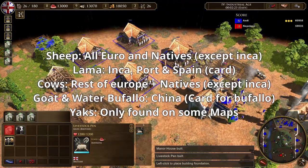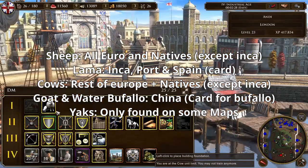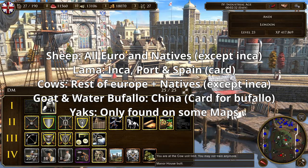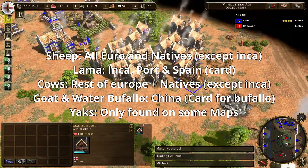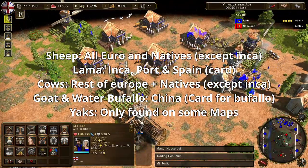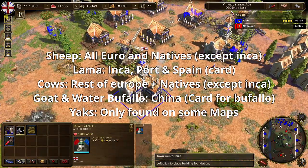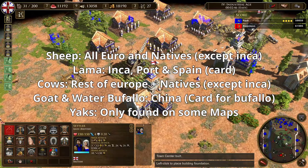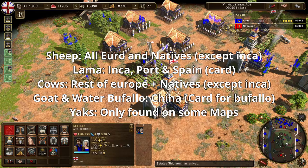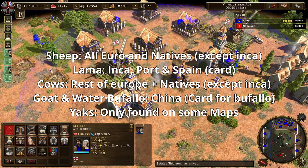All European and native civilizations except the Inca can train sheep. Spain and Portugal have access to llamas with a cart, and Incas have access to llamas right from the start. All other European civilizations and the Haudenosaunee have access to cows with a cart. India can produce sacred cows in the sacred field. Japan itself can't produce any livestock, and Chinese have access to goats in their villages and can also train water buffaloes with a cart.